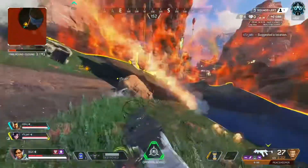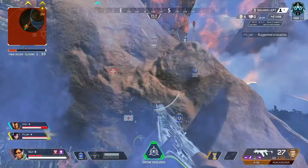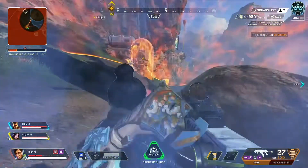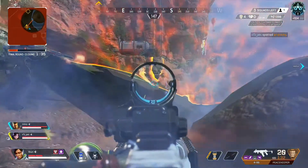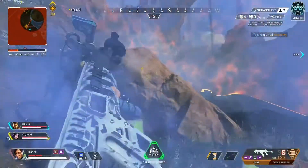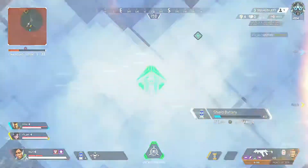This is the type of play you need to be making when you play Crypto. I know the enemy team has a Gibraltar, and my Bangalore teammate just threw her ultimate on top of it. They were getting beamed, had an ultimate coming down, and had to move because of circle, so I knew they were going to throw the bubble.